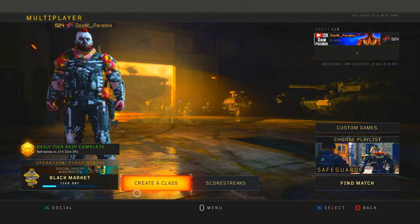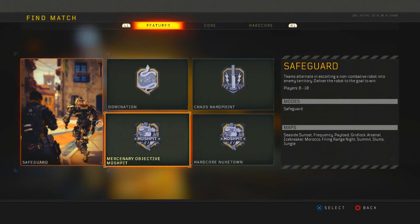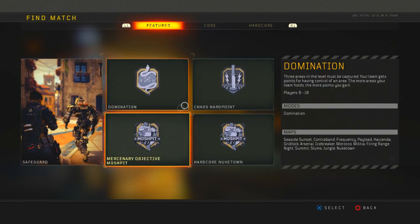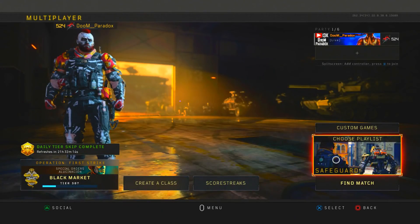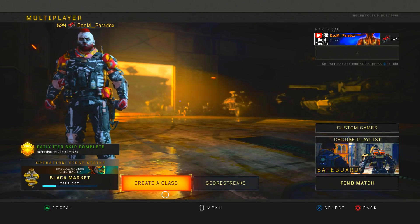There was an in-game update today. I'm going to show you guys what they brought out for us: Safeguard, Domination, Mercenary Objective, Mosh Pit, Chaos Hardpoint, and Hardcore Nuketown — which are pretty interesting. Safeguard is an OG mode from Black Ops 3, which is pretty nice. I haven't tried it yet but I'll probably get some content for you guys on that later.